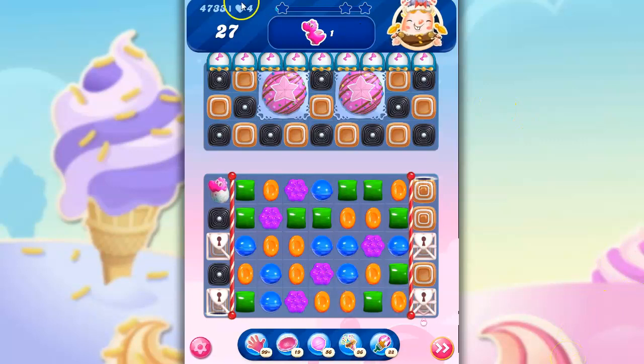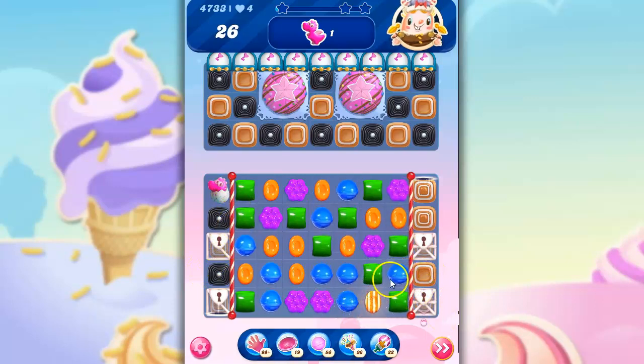Now this is a super hard level, which has me scared because I only have four lives left on this file, so you may see me switching files. I've got 27 moves. All I need to do is get this Goomy Dragon collected, but I have to go from here over to here. I've got Sugar Chests. The keys are collected up here, but I can't make any moves up here. If I could get these Cake Bombs gone, that would be good. I can see why it's listed as super hard.